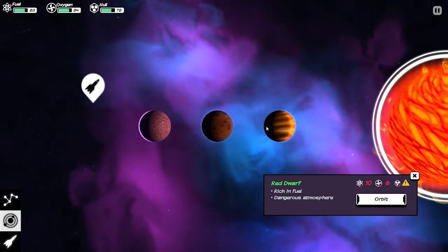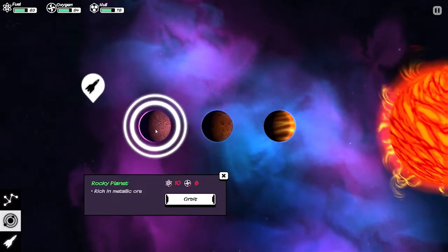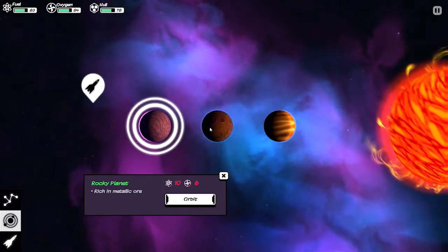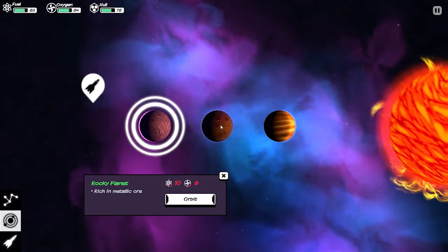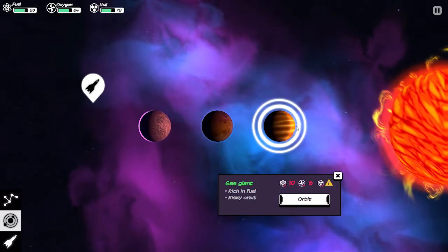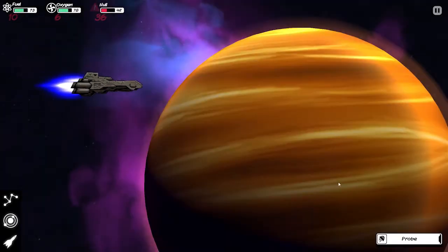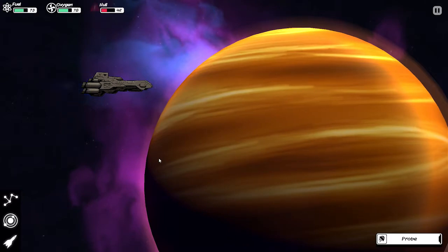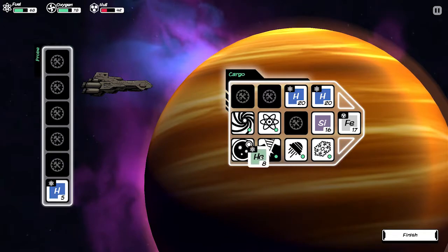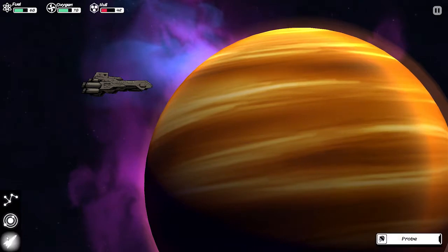I am going to end up going into one of these suns eventually — why not? At this point you get to pick which planet you want to go into. They're both rich in metallic ore with nothing signifying any kind of difference between them, and the gas giant is a risky atmosphere rich in fuel. So we might as well do this one first. We took actually quite a bit of damage there. Let's probe again — we didn't really get a whole lot.